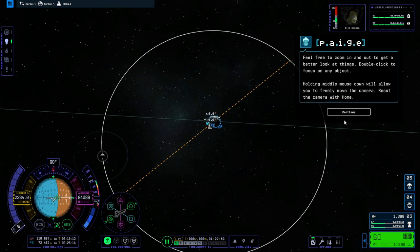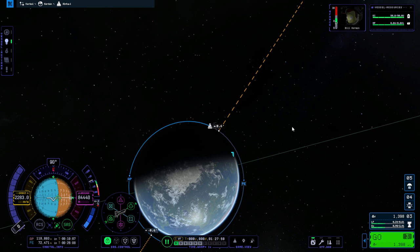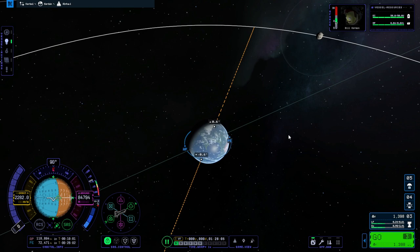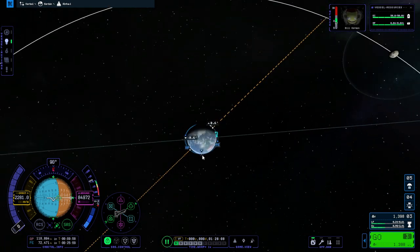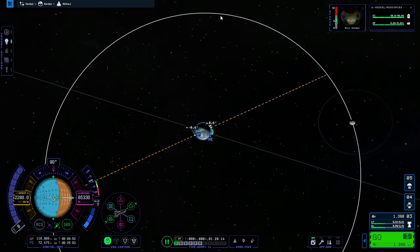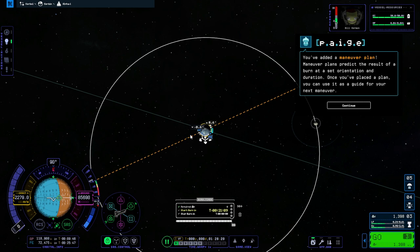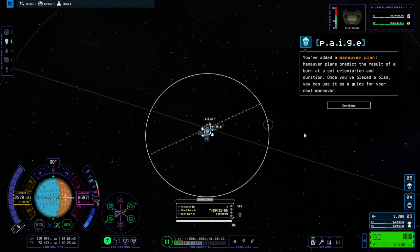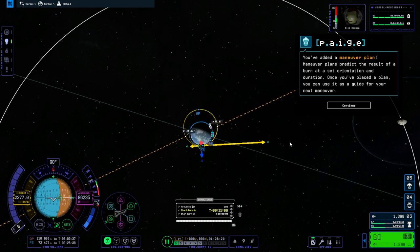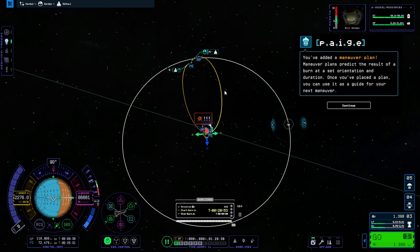So we're doing extra credit — how to get to the moon. Set target. The old-fashioned way was to wait until the moon appeared above the horizon. Another way is to make a maneuver node. If the moon is at three o'clock, you want to burn from roughly the six, seven, or eight o'clock position and you get an encounter. It shows you your periapsis and apoapsis during the flyby.